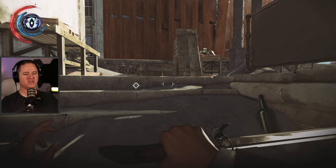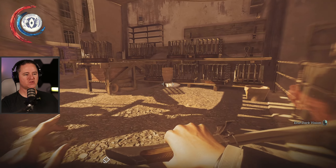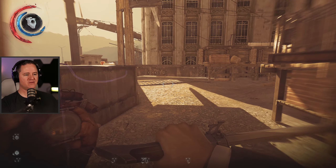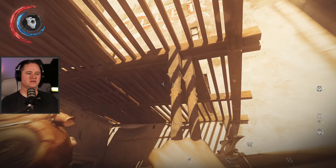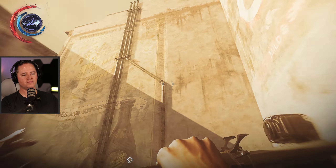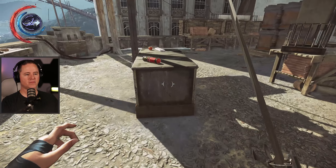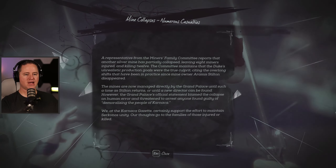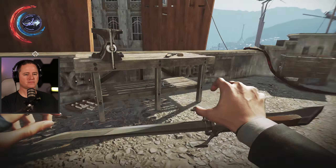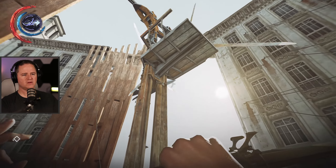The dust was blowing through there for a minute. Is that something I gotta be mindful of - like every once in a while that'll blow through and it's gonna be real difficult to see? I mean that might work to my advantage. Okay, well we got those two. Mine collapse - actually we've already read that one, our thoughts go out to the family. Yeah, we've already read about the mine collapse.